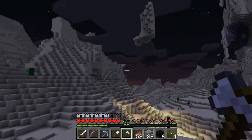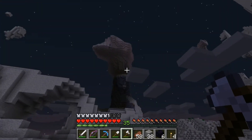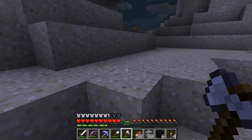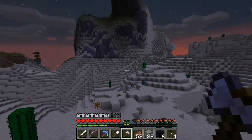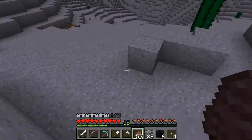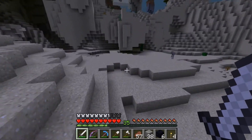I wonder if there's anything more of note in this area. Let's climb on top of one of these mountains and get a good view. Look how awesome that is! That's so cool. I love this world type - it is so friggin' awesome! That is awesome. There's no way to get up there though - that's the only problem. It's hard to get around. Horse transportation isn't nearly as useful.